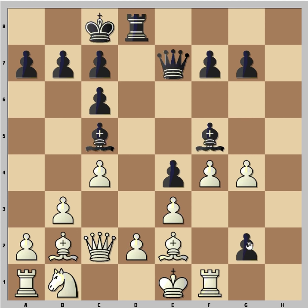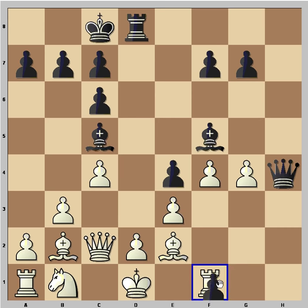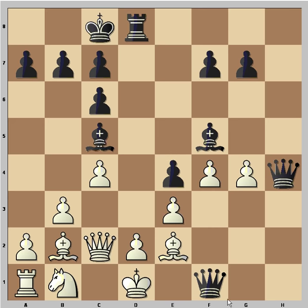So if pawn takes, we have Bishop takes. However, Spassky brings the Queen into the game — Queen h4. King goes to d1. And now pawn takes, promoting to queen. And Bishop must take here — the only move.